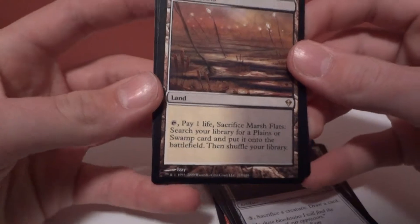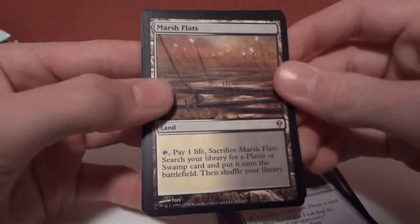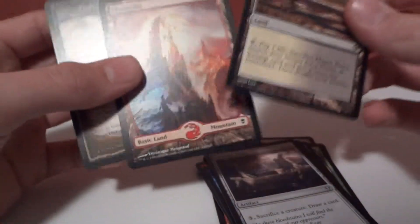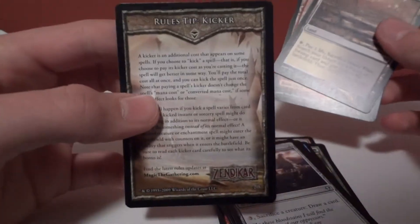It's a nice little fetch land — a black-white fetch land. You tap and pay one life, sacrifice it, search your library for a Plains or a Swamp, and put it on the battlefield, then shuffle your library. And then a Full Art Mountain — my only Full Art land that I have — and the Tips card.